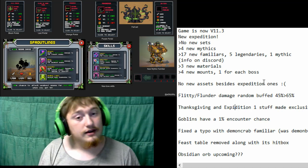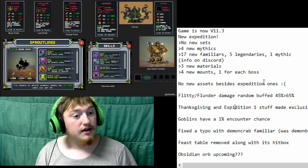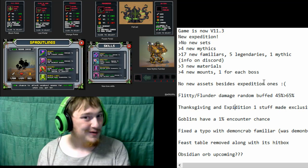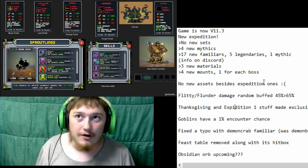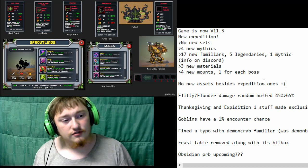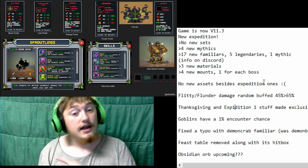I did find the goblin encounter code in the XML files. There's a 1% chance that any encounter will be a goblin. So now you guys know — it is possible to get your full dungeon of goblins, but the chance is 1 in 10 to the power of however many encounters. I think that's true throughout all dungeons, but I know for sure that's the case for the expedition in all portals.